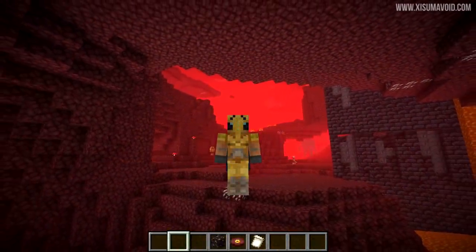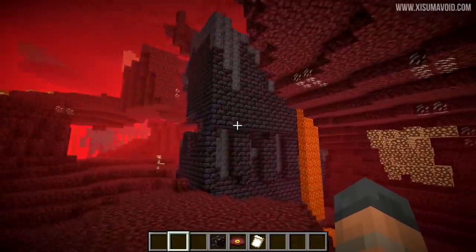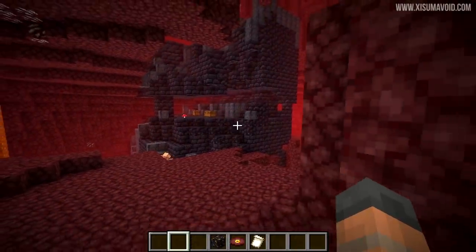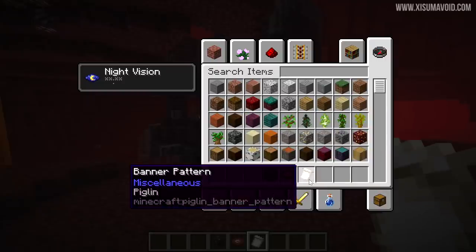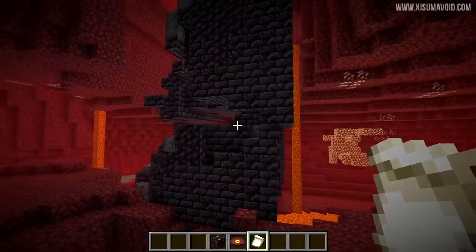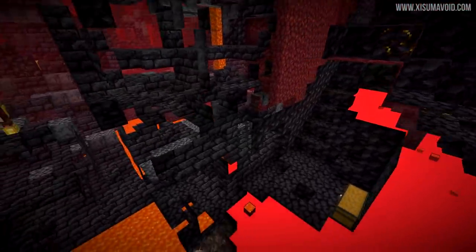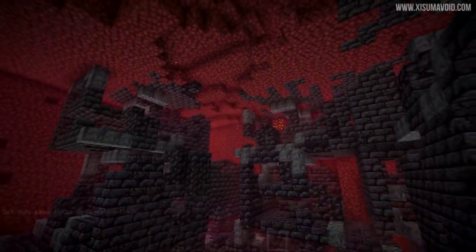You saw it at the beginning of the video and we are now going to check out the bastion remnants — a new structure added into the nether. There are actually four different types and they all look very ruinous. Inside these structures you can find the music disc we listened to at the start, the piglin banner pattern from the last snapshot, and gilded blackstone. In spectator mode you can see it actually generates underground through nether caves.